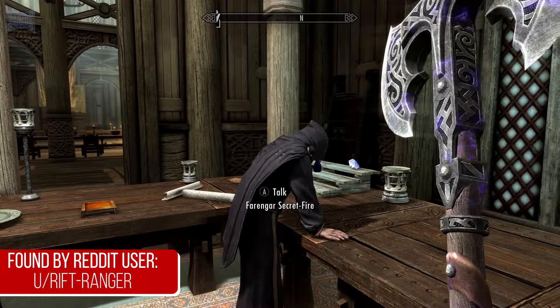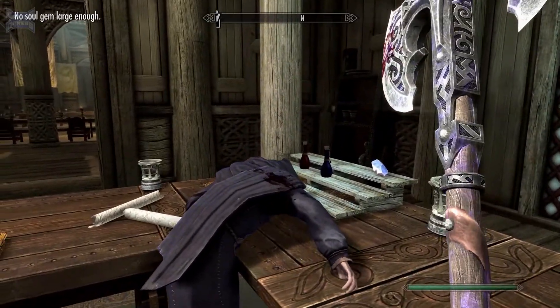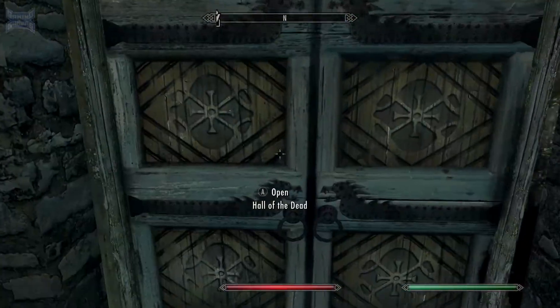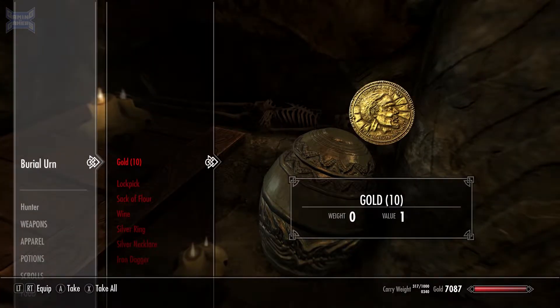For this next detail, head over to Whiterun and find a killable NPC — we specifically used Farangar. Attack them, and once they die, wait a few days in game and head over to the Hall of the Dead. Once there, look around and you will be able to find a burial urn with their name on it, along with all of their belongings.